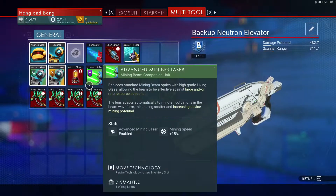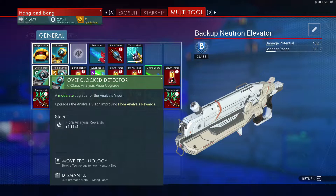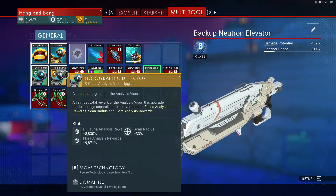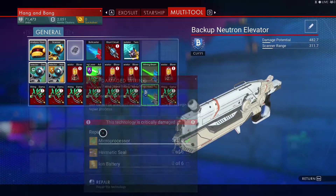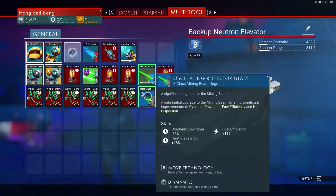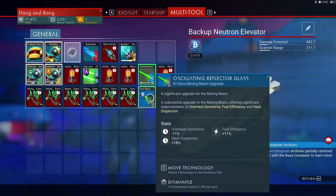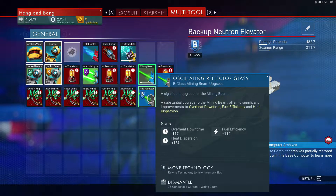We just gotta fix some of these. Since then, I got some scanner upgrades so we can upgrade our NLS visor and get more money when we scan things. I got the advanced mining laser, oscillating reflector glass — it was a mining beam — so it reduces the overheating of the machine and the fuel efficiency.